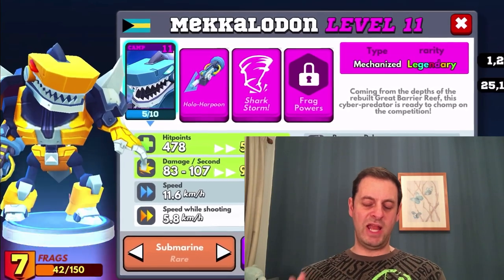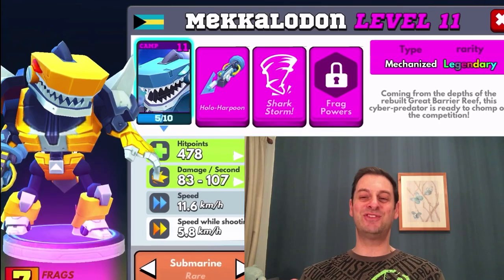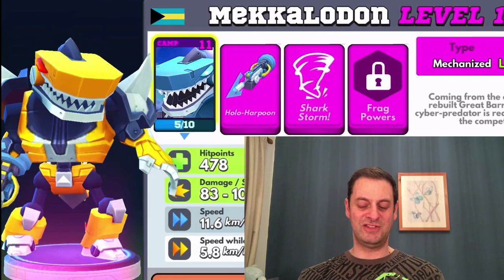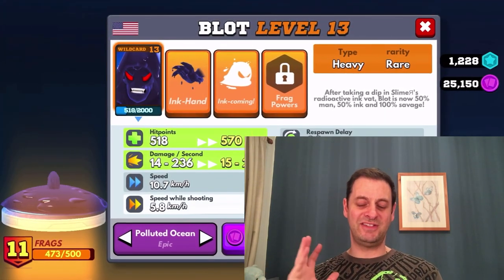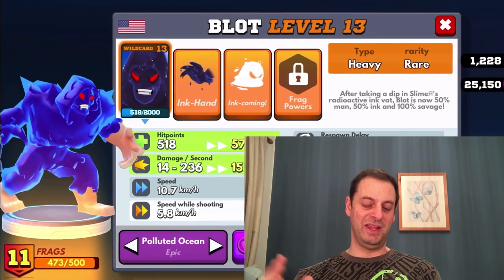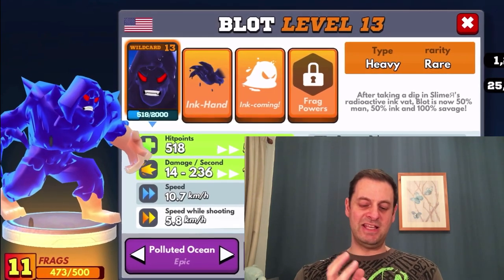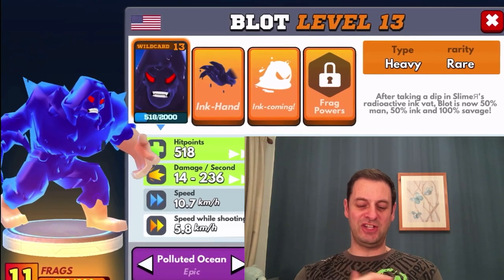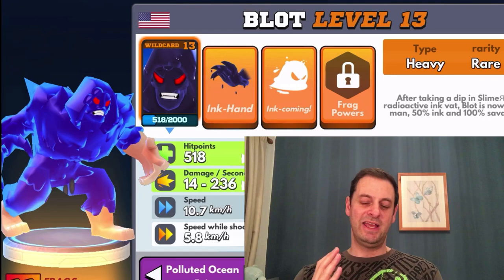But when Mecladon gets his shark storm going, the other team's got to beware because he can make mincemeat out of multiple opponents using that shark storm. Next we have Blot — now this is a contentious one, but hear me out ladies and gentlemen. We've got him as polluted ocean, so he is part of the polluted ocean and he looks like water.